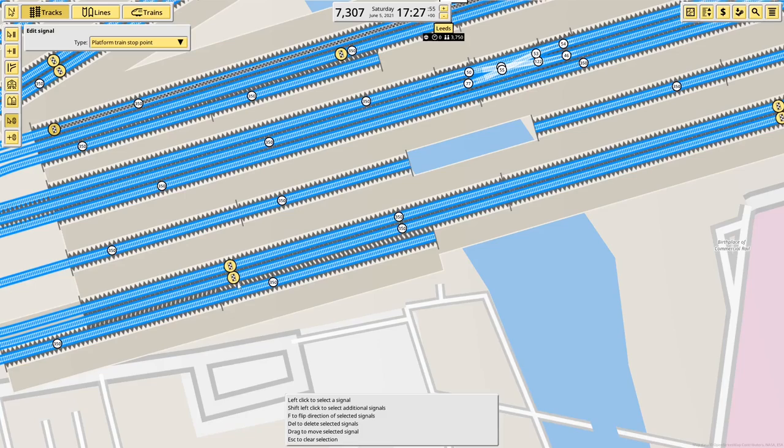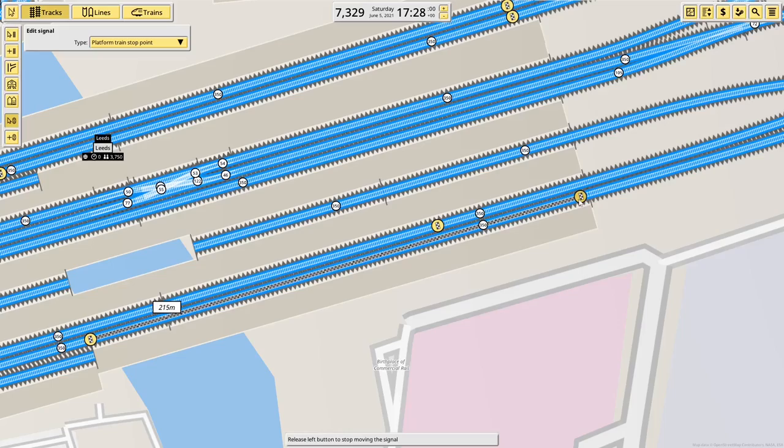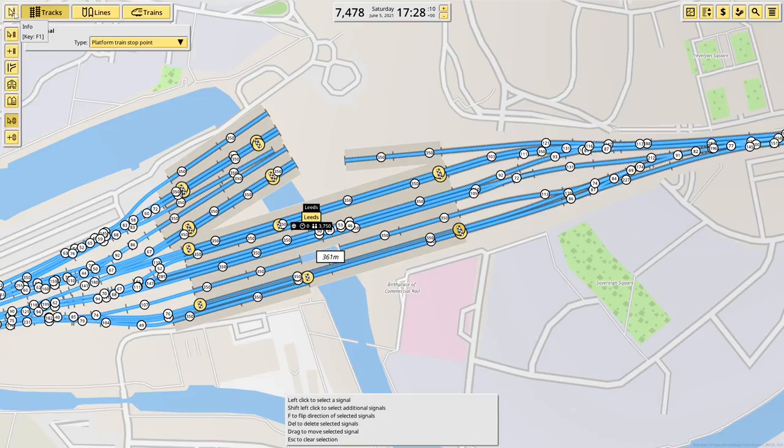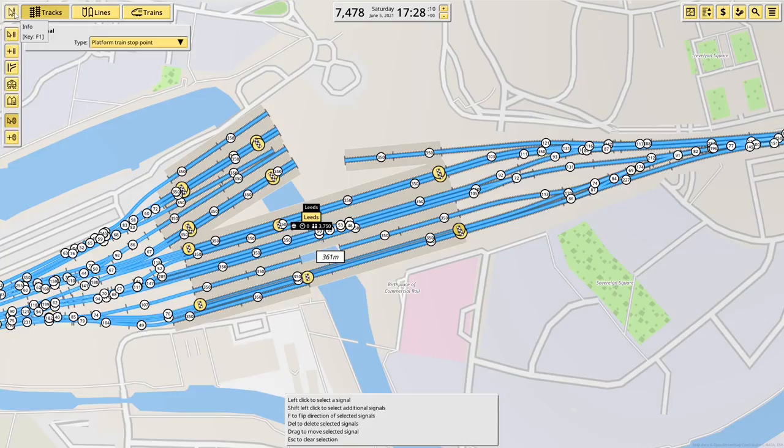That'll do. And then once again, we have to move the platform stop markers to make the platforms roughly the right length. That'll be fine. Okay, that's Leeds done then. Then we come out to the junctions down here quickly — probably don't have a lot more time left this episode, so we'll just get the junctions in quickly and then leave it.